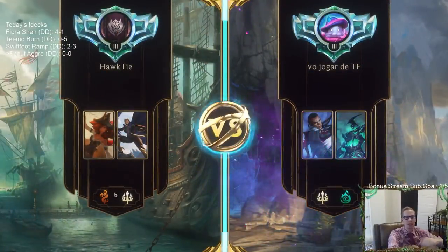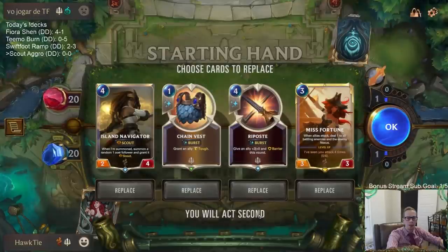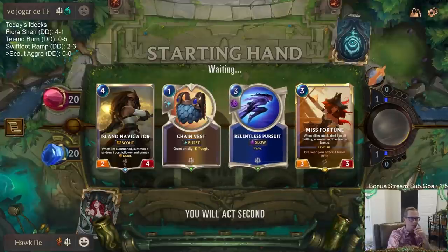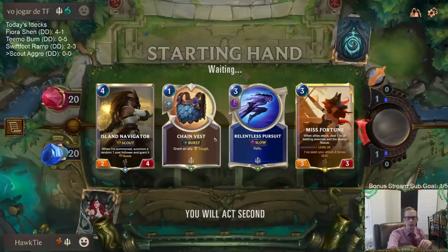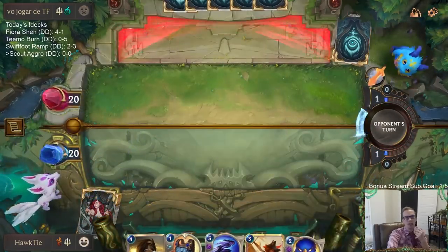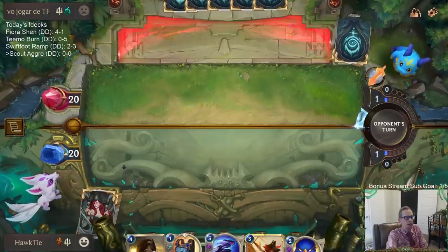We're playing against another Grand Plaza deck with Lucian and Hecarim. We have Misfortune in hand — keeping it. Maybe I should also keep Riposte to help protect Misfortune. We don't do a whole lot on turn one or two with our current deck. I love the play of dropping Misfortune on their attack turn, getting the attack token on turn four, then dropping Island Navigator for multiple attacks immediately. Chain Vest in here to protect Misfortune a little bit.